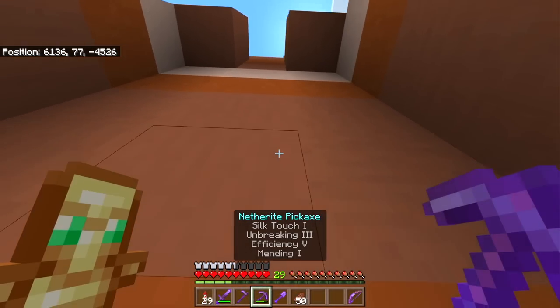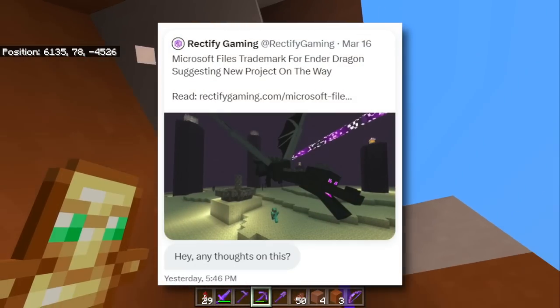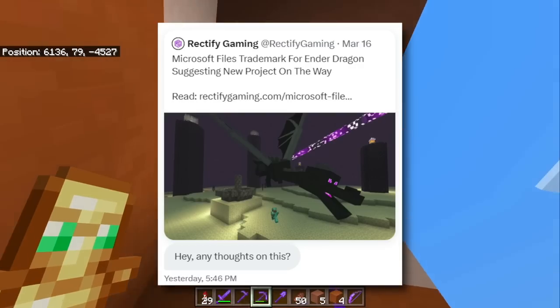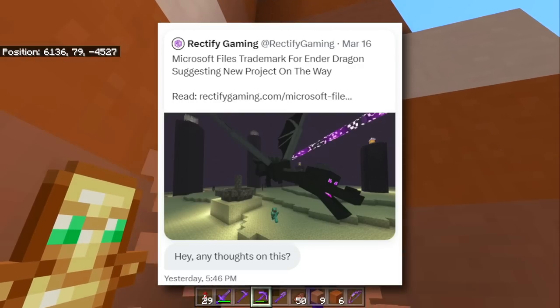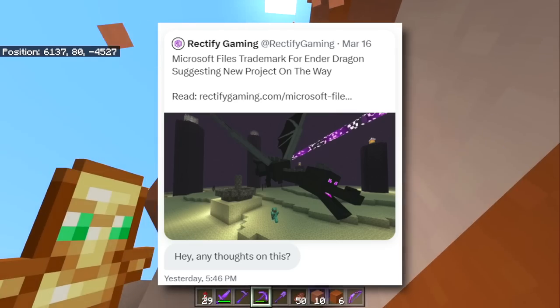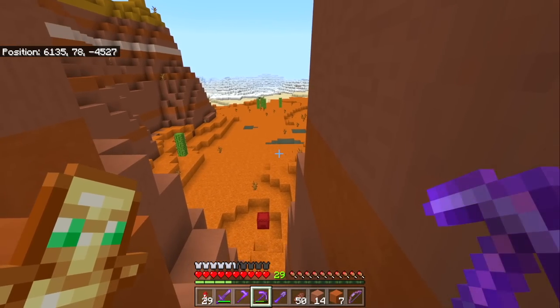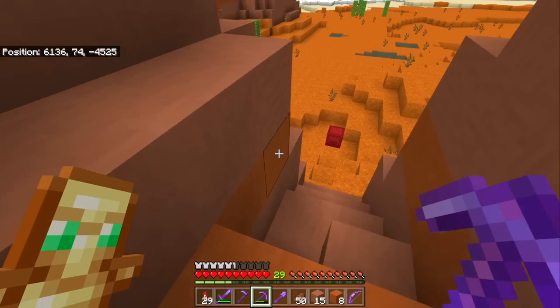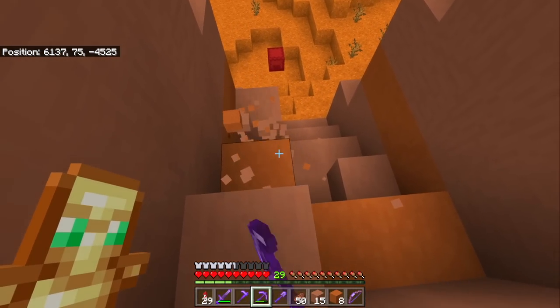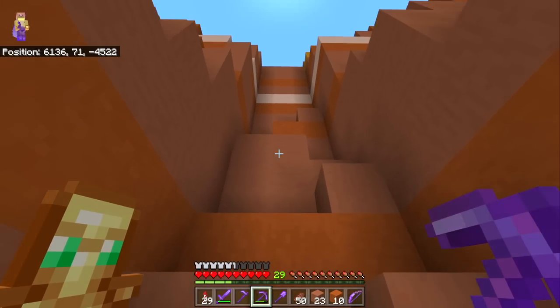It's also crazy that Microsoft have filed a new trademark for the Ender Dragon — this is something I do have thoughts on. I think Microsoft filing a trademark could just be a routine thing; they're slowly trying to lock down more and more of the IP that makes Minecraft so Minecraft-y. It could be something due to a tiny Ender Dragon-specific project — like a Minecraft spinoff where you play as the Ender Dragon — but I think what is much more likely is that they're actually going to be using the Ender Dragon as a major character in an upcoming IP.